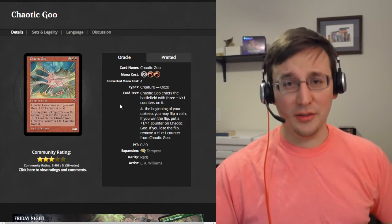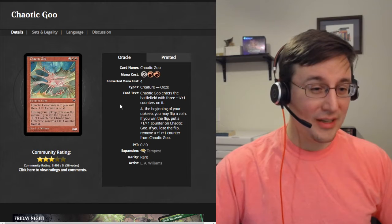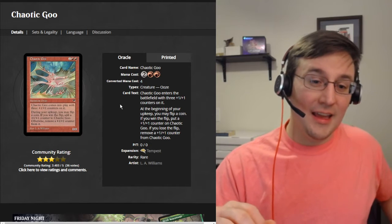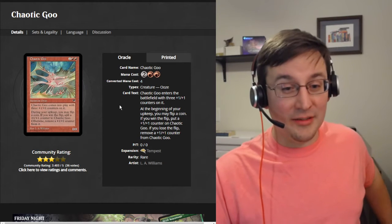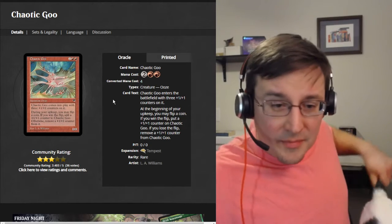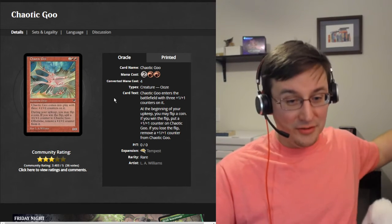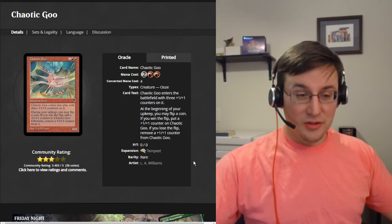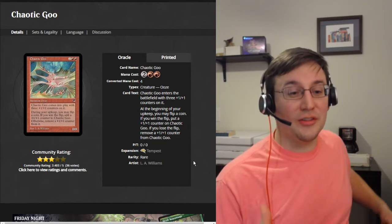So I know you're wondering, what does Chaotic Goo do? Here's the Oracle text — here's how it would play today. It is a creature — ooze. Chaotic Goo enters the battlefield with three +1/+1 counters on it. Its base power and toughness is 0/0, by the way. At the beginning of your upkeep, you may flip a coin. If you win the flip, put a +1/+1 counter on Chaotic Goo. If you lose the flip, remove a +1/+1 counter from Chaotic Goo. So at first you get a 3/3 for four mana. Not a great value, but okay. And then there's a 50/50 shot every single turn that it's going to grow.